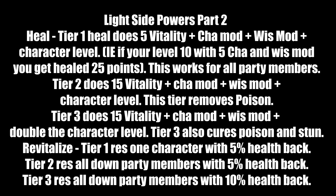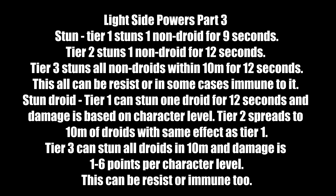Stun at Tier 1 stuns one non-droid for 9 seconds. Tier 2 stuns one non-droid for 12 seconds. Tier 3 stuns all non-droids within 10 meters for 12 seconds. All three tiers can be resisted or in some cases the target may be immune. Stun Droid at Tier 1 stuns one droid for 12 seconds and damages it based on character level. Tier 2 spreads to all droids within 10 meters. Tier 3 stuns all droids within 10 meters and damage scales up to 1-6 points per character level — sometimes called Destroy Droid or Kill Droid. These can also be resisted or the droid may be immune. Some light side powers were intentionally withheld to avoid story spoilers.